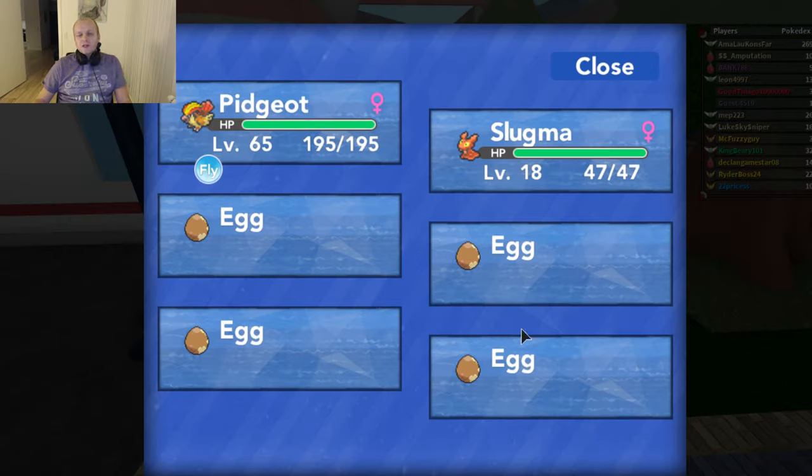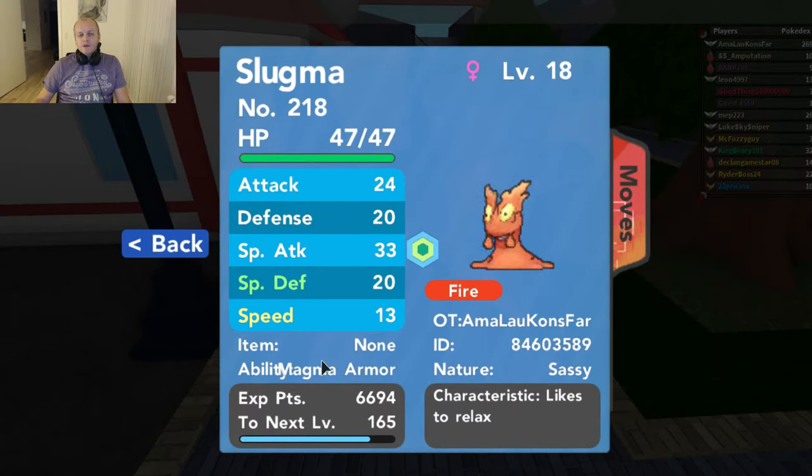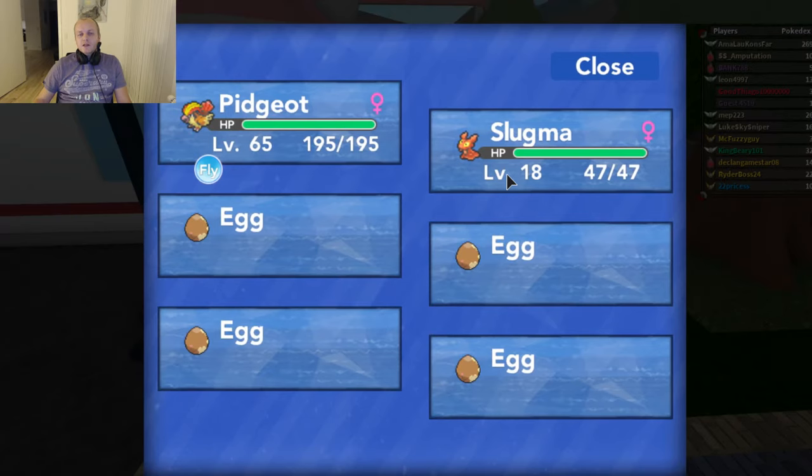Right now I'm showing you this: I have 4 eggs in my bag, and I also have my Slugma in the bag. There is an ability on a Slugma called Magma Armor. There is another type of ability also regarding heat, and if you have one of those Pokemon on you, you will be able to lower the amount of steps you have to take to hatch an egg — you simply lower it to half.